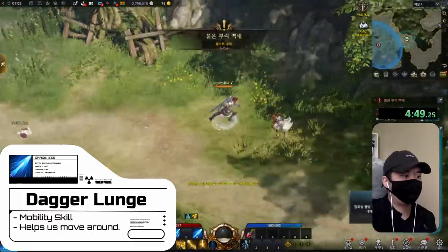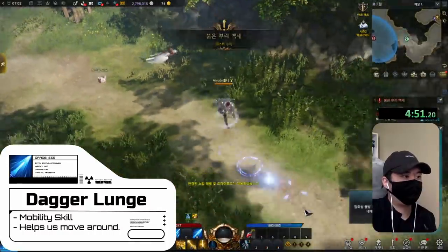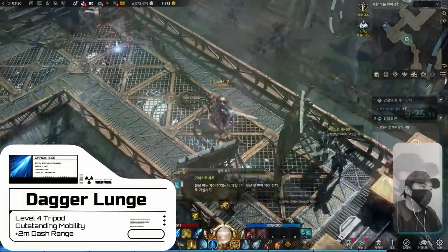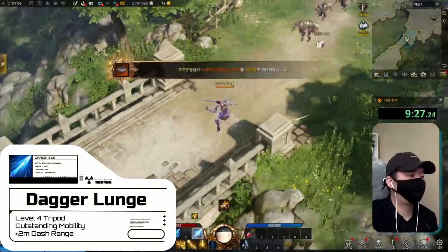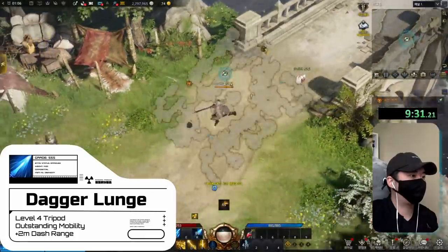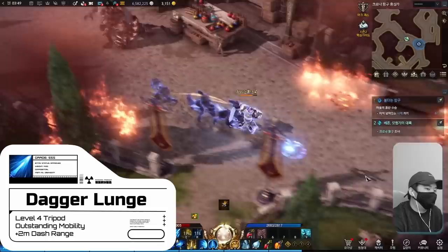Dagger Lunge is another skill we'll have right off the bat. You'll use this from level 1 to 50 and never stop using it. We'll want to take the Outstanding Mobility tripod as soon as possible, and we use this together with our spacebar to move around the map and dungeons quicker. Stick around for the skill usage section to find out more.